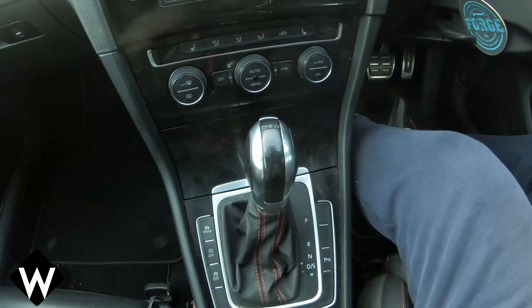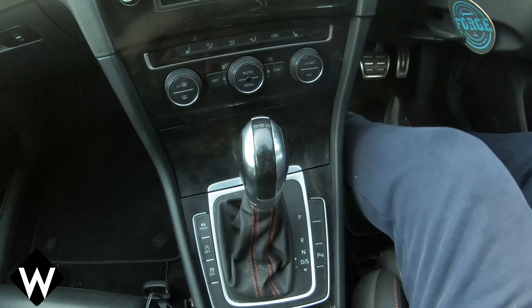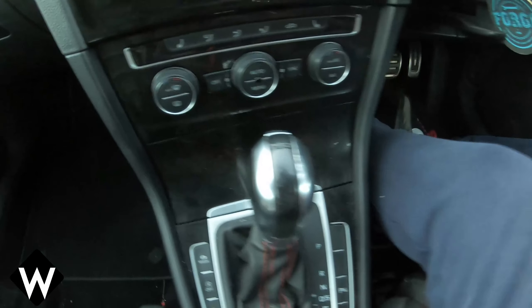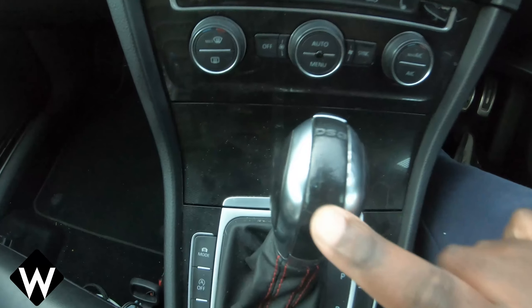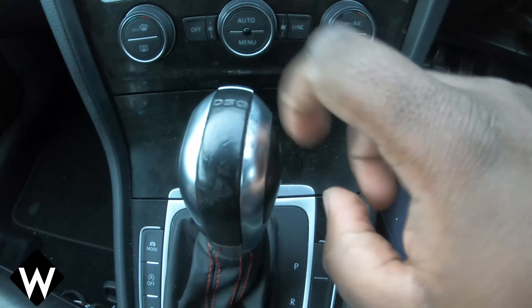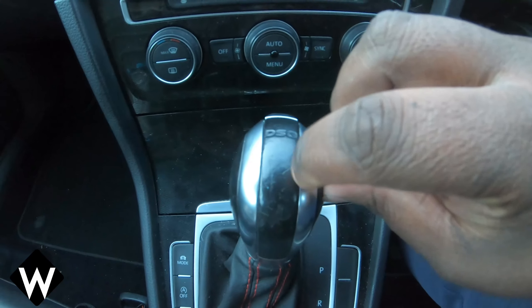Hey guys, so I'm here today looking to change my gear stick. I know a lot of people are probably going to have some similar issues. That DSG gear stick looks battered after a while — absolutely battered. As you can see, we've got damage all across the leather part of the DSG. Quite a bit of damage. It's starting to peel from the sides; the layering is coming off all along there.